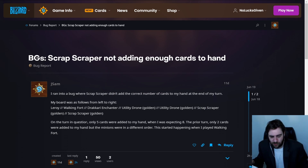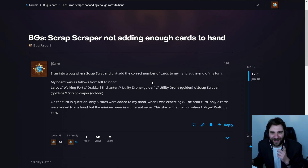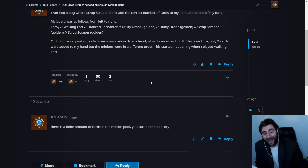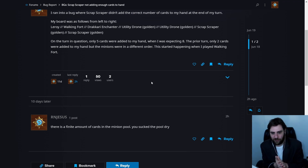The board was: Leroy, Dark Rye, Golden Scrap Scrapper, Golden Scrap Scrapper — and I was like, okay, this is the same problem. Maybe it's an issue. I had a Golden Dark Rye, which is when I noticed the problem, with similar setup with two Golden Scrap Scrappers. On the turn in question, only five cards were added to my hand when I was expecting eight. The prior turn, only two cards were added, but the minions were in a different order. The answer is — there's a finite amount of cards in the minion pool. This is something I kind of forgot about after playing Storybook Brawl, but you can use all of the cards, and then cards that generate cards won't have anything left to generate. So it wasn't a bug — it was just a gameplay mechanic that wasn't immediately obvious to me. I didn't find a bug; everybody else was playing mechs too and I was a little bit late to the party. With that, that is going to be it for me today. Thank you guys very much for watching. I'm NolexGiven. Peace.